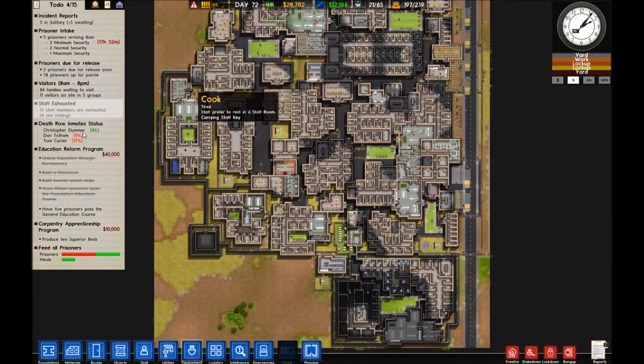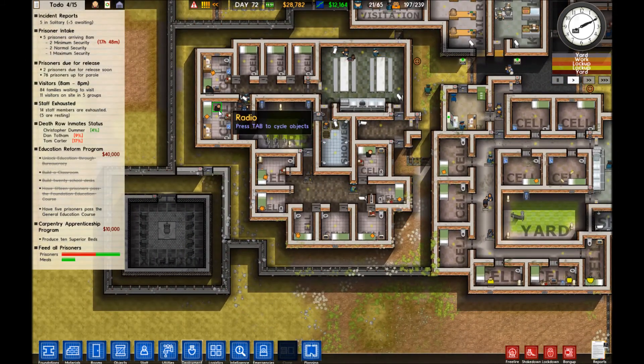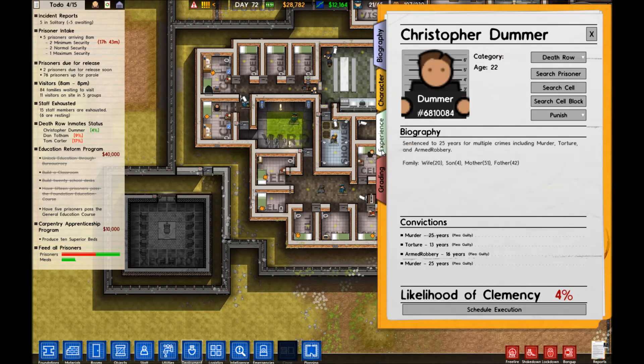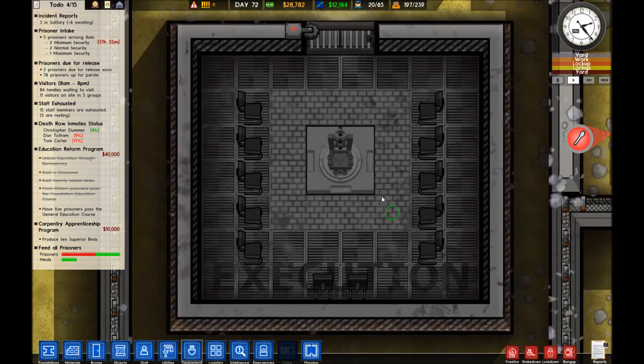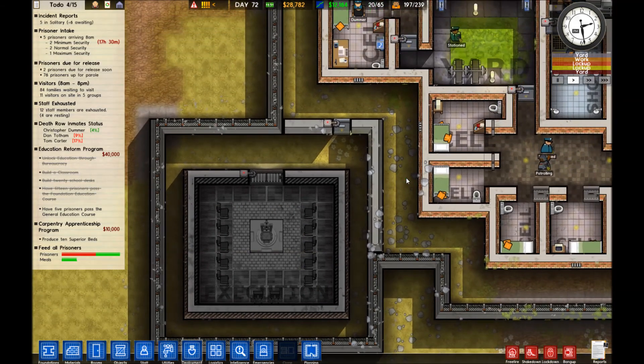As you might have seen, there is a guy here - Christopher Dummer. He's currently in here somewhere. It's this guy. He's done some very bad stuff and he's on Death Row. He has to enter this room, and I don't think he'll come out again. I've actually never done this before and I'm quite nervous about it.